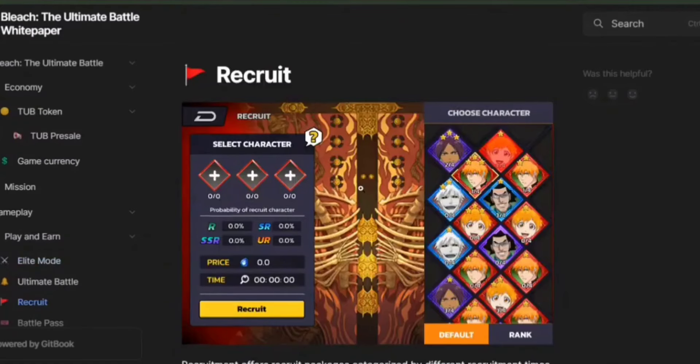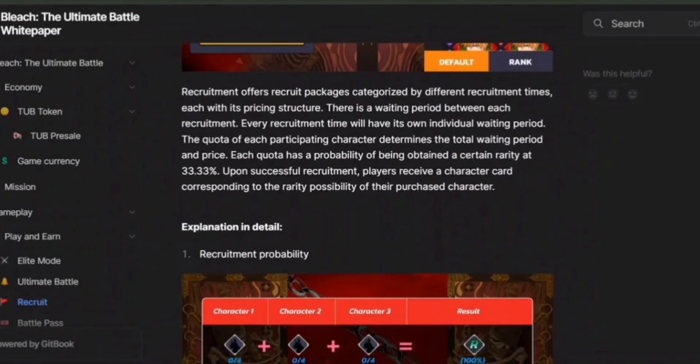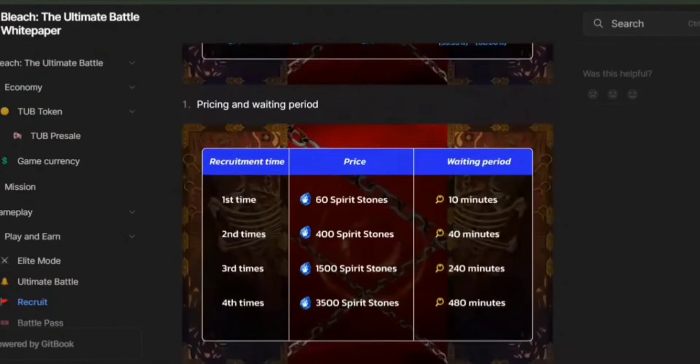Recruiting new characters is a crucial part of the game. The recruitment system offers different recruit packages, each with its own pricing and waiting periods. Every recruitment has a specific wait time, and there's a 33.33% chance of obtaining a character of a certain rarity. When you successfully recruit, you get a character card matching the rarity level of your purchased character. You can also evolve your characters through a combination system — by combining characters at different progression levels, you can create higher ranked characters, boosting their abilities and power.